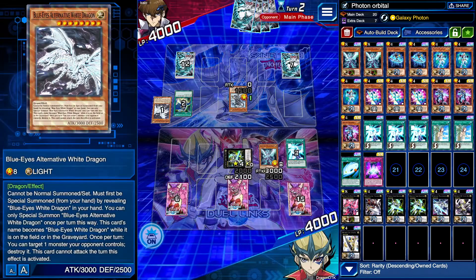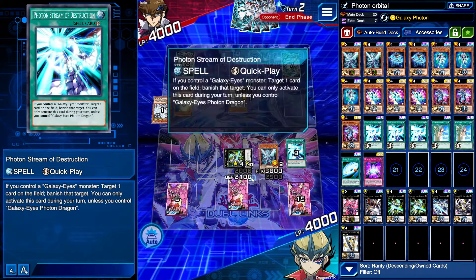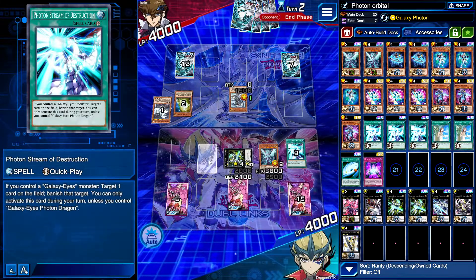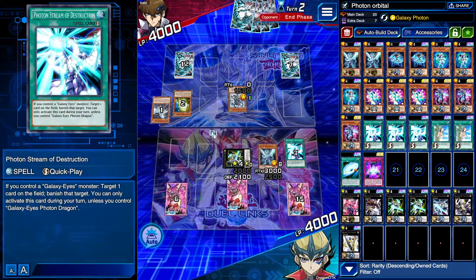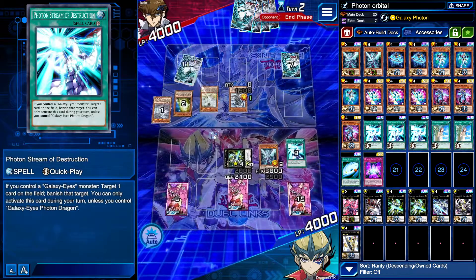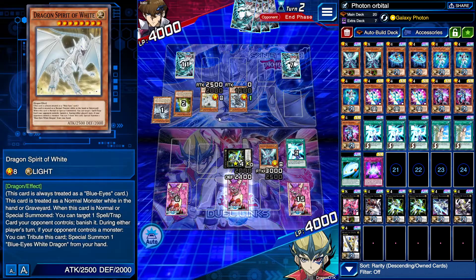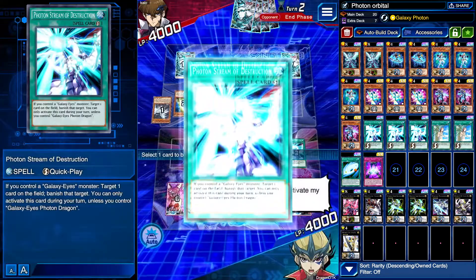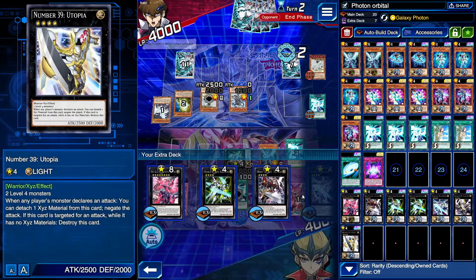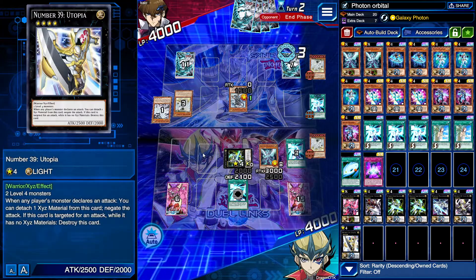I'll just beat on him. Okay, we're good. He's also running something — he goes for Spirit of White. Everybody goes for Spirit of White and tries to destroy my card. And then... yeah. I hate when this happens. I'll try and banish it with Photon Stream, but it's not going to make a difference — it's just going to tribute it off anyway. Okay, I guess we can draw Photon Orbital now. Photon Orbital is really nice for getting over Blue Eyes' 3,000 ATK mark as well — it's actually pretty good.